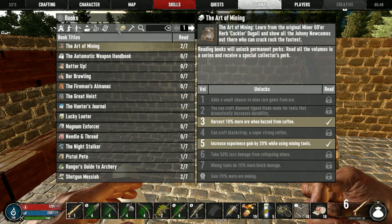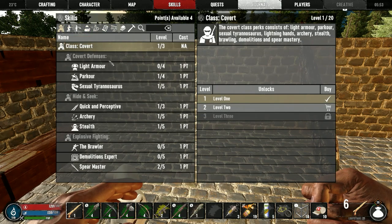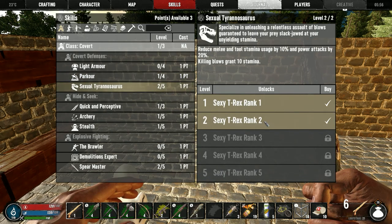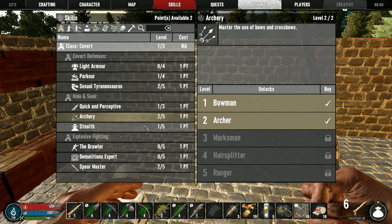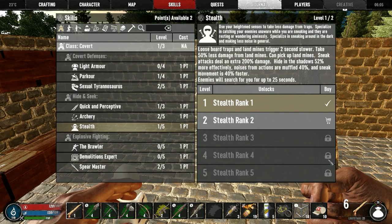These are still perk books — they help you passively as well, which is awesome. Let's see where we are: we're covert class, we have four points to spend. I should probably spend them and we have to be player level 30. We're a little bit low for that. I'll go for stamina — killing blows grant 10 stamina, not bad. Perceptive is for speed attacks but requires player level 40 — that's way too far away. Archer, at the moment we're using a bow. The Shadow gives 26% less noise from actions, and sneak movement is 20% faster. Enemies will search for you up to 40 seconds — the higher this goes, the sooner they lose interest.